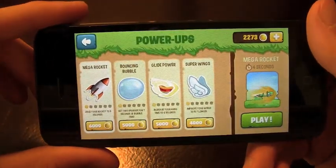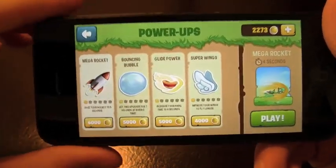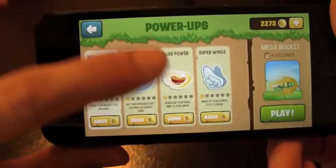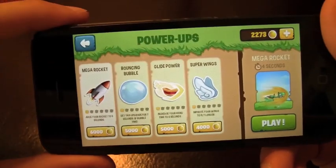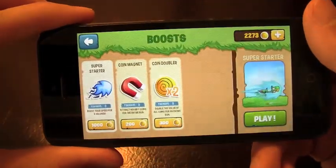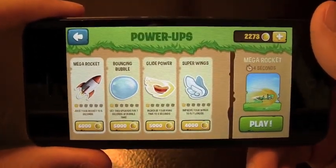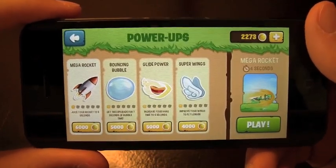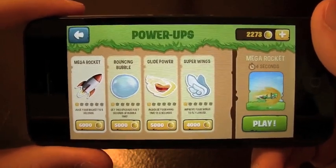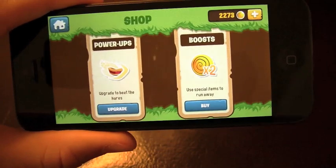I'll upgrade. You get a mega rocket, bouncing bubble, and these. I don't have enough coins for any of these, but you can see that you've got multiple tiers of upgrades — I'm on tier one for all of these. You've also got the coin boosts that we're familiar with in other games. Bouncing bubbles will just let you jump high in the air; the mega boost will boost you and make you go faster. So I definitely recommend everyone check out Run Sheldon.